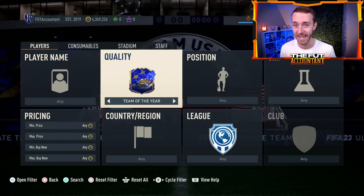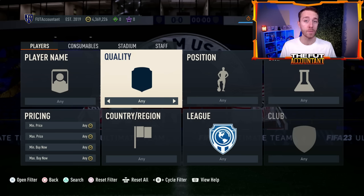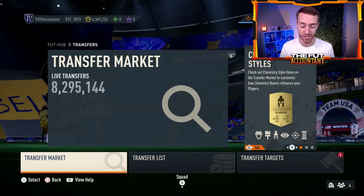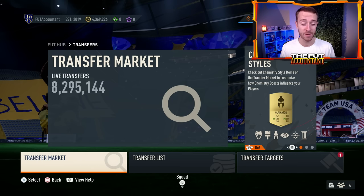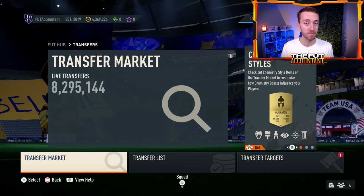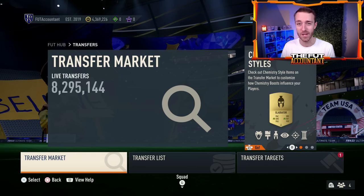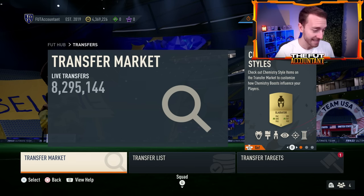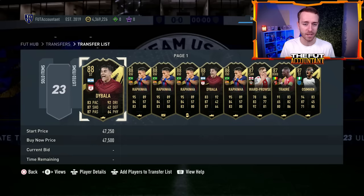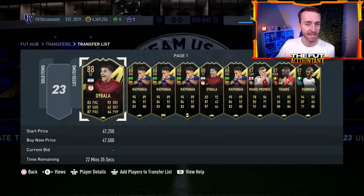I want to talk to you in this video about why that is the case, and also talk through some coin-making methods. Whatever budget you're on — whether you have 10,000 coins or less than that, or if you have a million coins plus — we're going to talk about trading methods that have maybe worked all year long, but they're going to work even better in these next couple of months. So if you're excited for today's video, hit the thumbs up, and if you're new around here, hit that subscribe button.